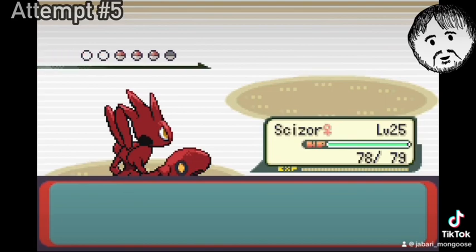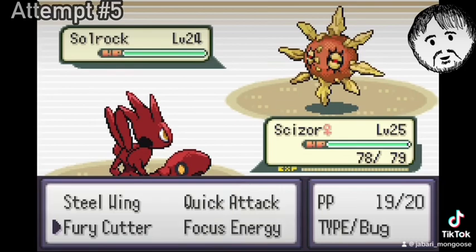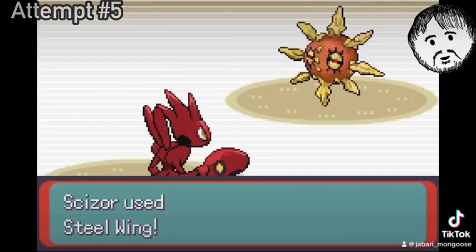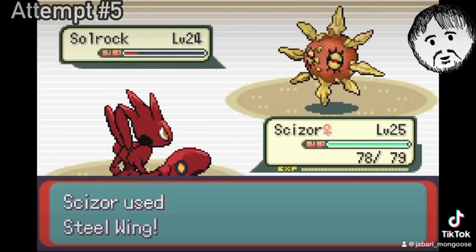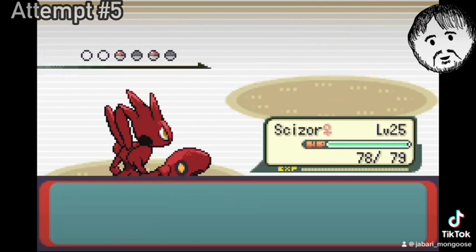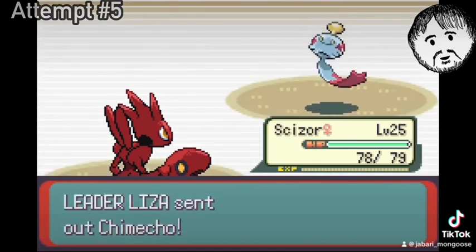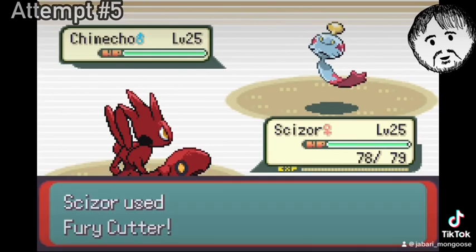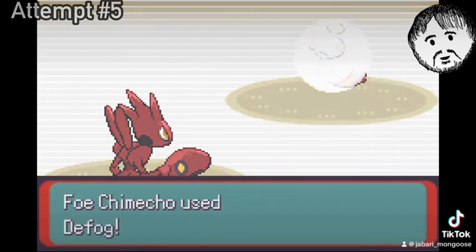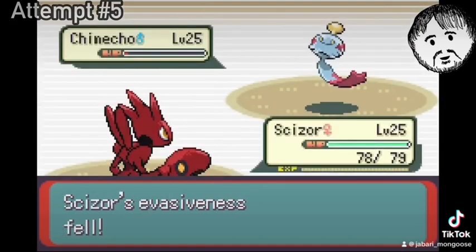One Fury Cutter completely knocks out the Girafarig, and her next Pokémon is Solrock. So what I decided to do is go for Steel Wing — that's the TM I found early on, because I'm not able to relearn Bullet Punch and stuff yet. Scizor doesn't even have Technician at the moment, so Steel Wing I think is the overall better move. Her next Pokémon is Chimecho, and a Fury Cutter almost gets the knockout, but no dice just yet.